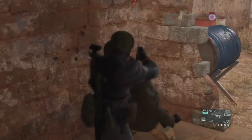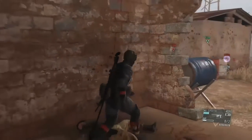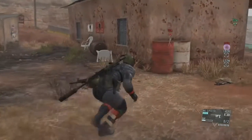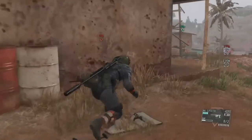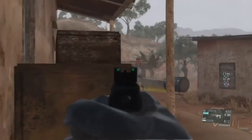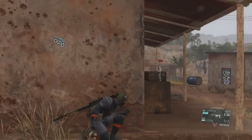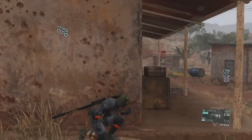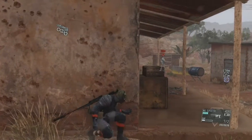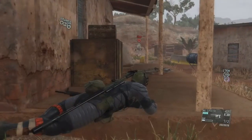I normally interrogate my targets before I eliminate them or send them up, but here I don't have a translator that speaks the language, so it would be a waste of time — I have to go ahead and eliminate them. I got this guy in the open, but I didn't know if there'd be anybody nearby by the time he got further up the hill, so I took my chances and knocked him out now.